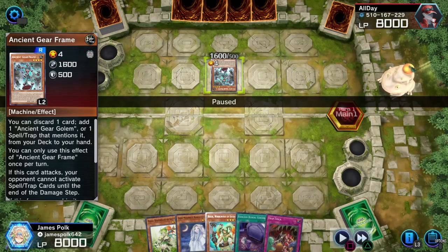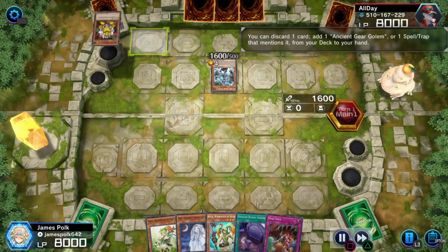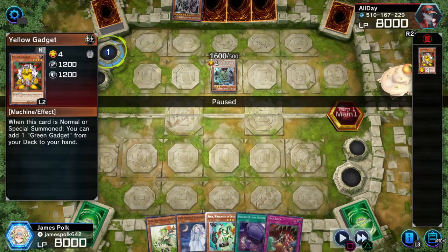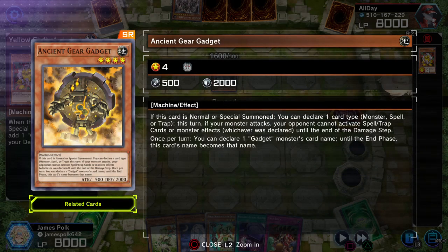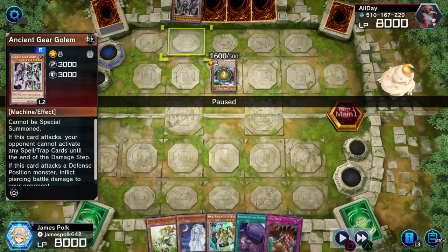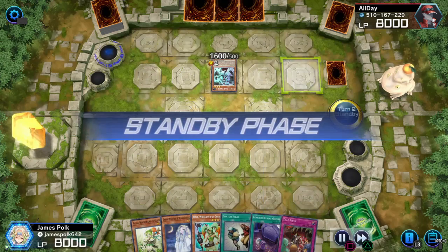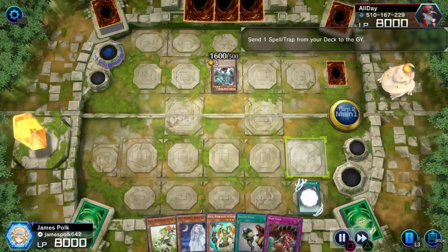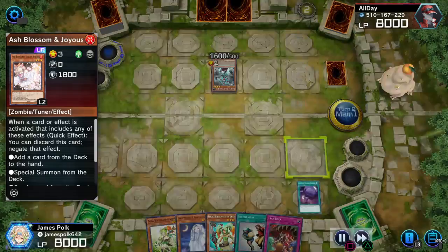The opponent starts off with a normal summon of Ancient Gear Frame, discarding Yellow Gadget. Interestingly, they do have an actual card name of 'Ancient Gear Gadget,' which is fantastic. Frame discards the yellow gadget to get the OG Ancient Gear Golem, and sets one field spell — which I'm convinced is Gear Town, essentially Foolish Goods. The opponent has no idea what deck I'm playing.